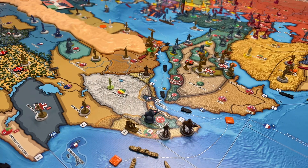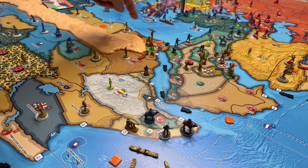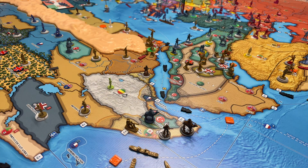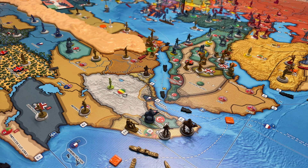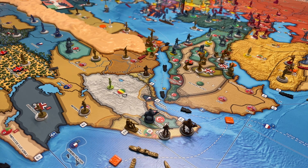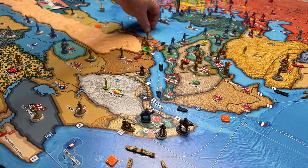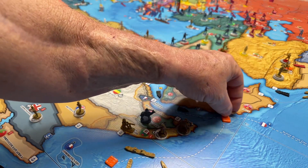The colonial from western Egypt moves over to eastern Egypt, and the colonial in Nubia moves up to eastern Egypt as well — two colonials non-combat moving to eastern Egypt. I'm leaving two where they are because I'll replace them during place units. The coastal sub has a port bonus; he's coming through the canal — one, two — into I-4.